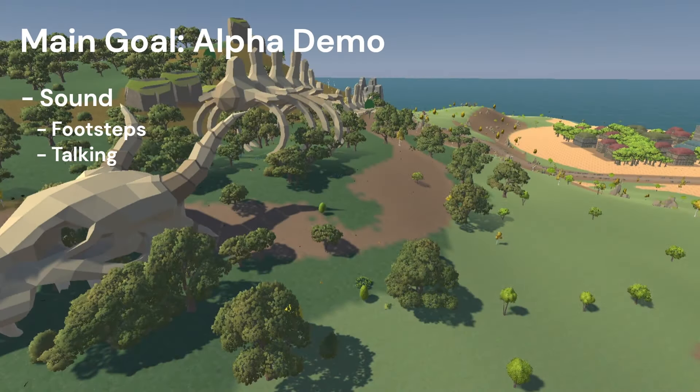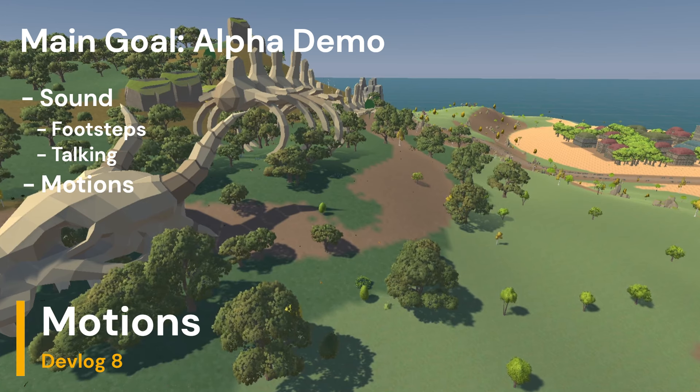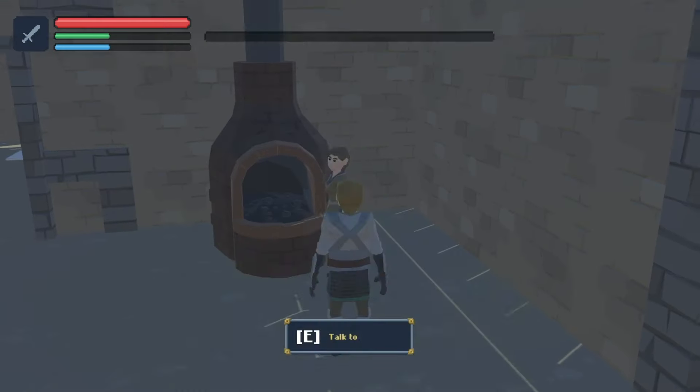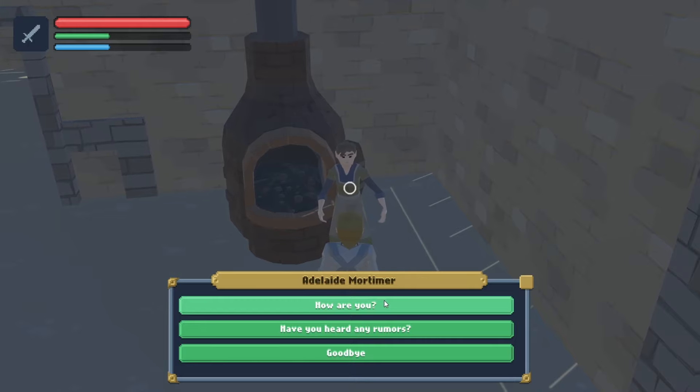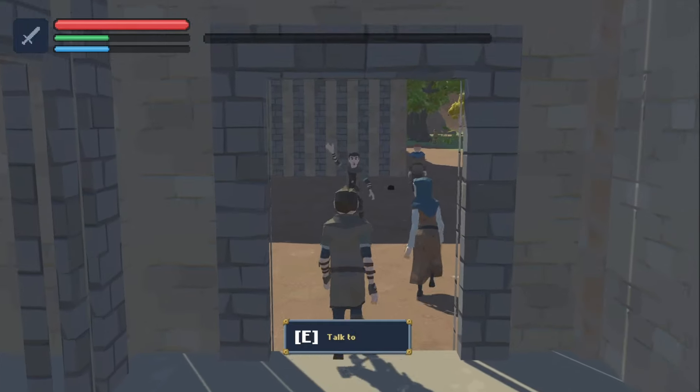Other than sound, I've also added a new basic system which is motions. Before, NPCs and the player only had animations for walking, attacking, or being damaged. Now we have more basic motions which can be triggered in different situations. The first one I added is a talking motion — very basic still, but it plays when a character is talking. I also have waving, which is currently used for a very specific point in the main questline.